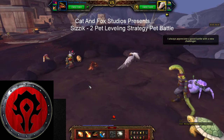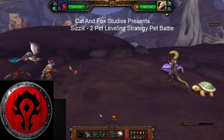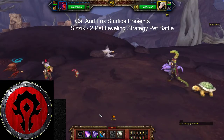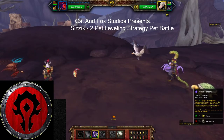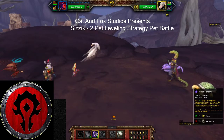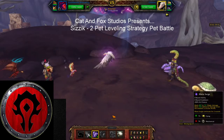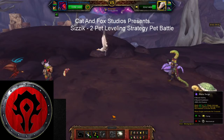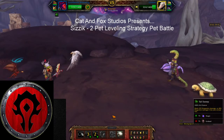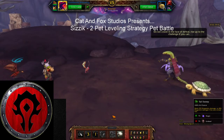Basically your leveling pet comes out first — you'll want to pass, and you'll see why. It automatically brings out your Stormborn Whelpling. You're going to start with Arcane Storm, then Mana Surge. I'm sure many of you know that technique; there are many different techniques, this is just one of the strategies that I use. And down goes Clubber.